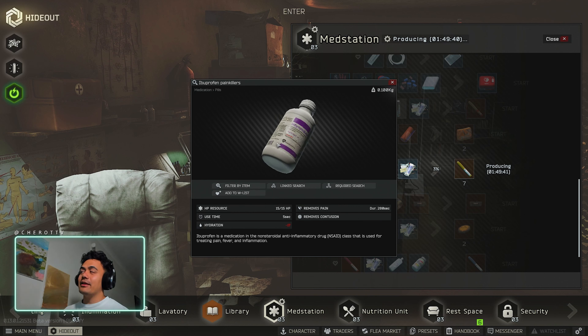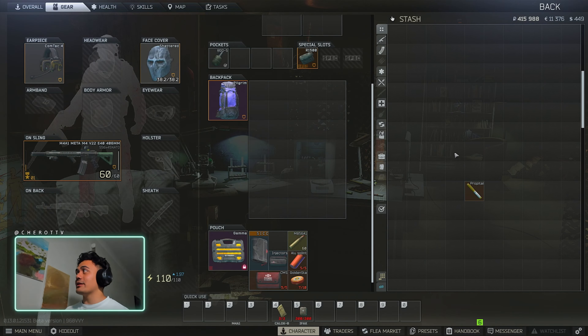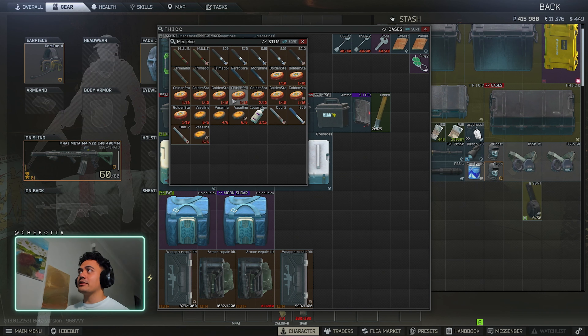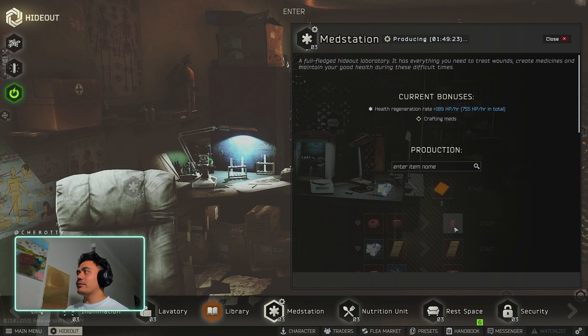So what you want to do, if you ever have Ibuprofen or a Golden Star, run them down to one use. Save them, do not delete them — don't delete, don't sell. Keep them stacked up like this, one out of ten uses, two out of fifteen. Keep them there for your crafting, because then you'll be able to get these Propitols.